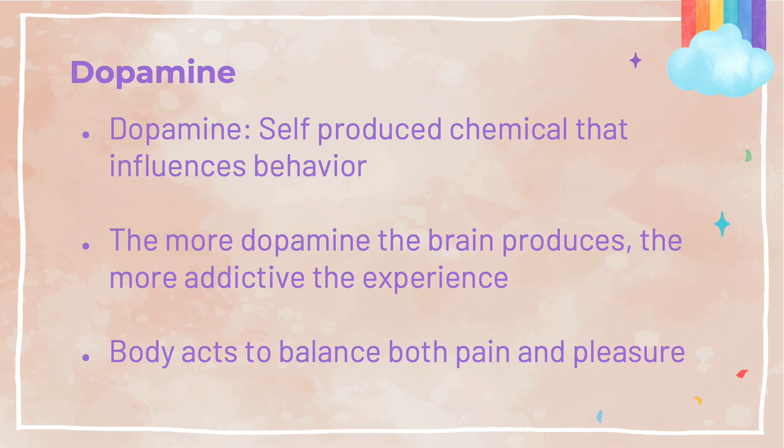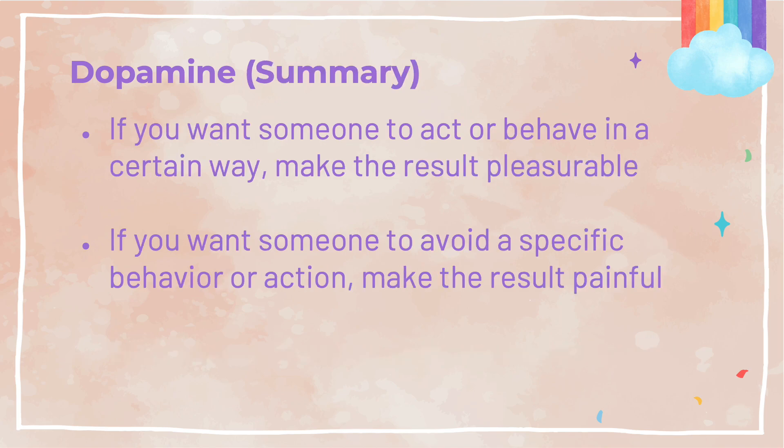Our brains are constantly and actively balancing both pain and pleasure. Your body's pain and pleasure receptors act as a type of homeostasis for your body. To summarize: if you want someone to act or behave in a certain way, make the result pleasurable. However, if you want someone to avoid a specific behavior or action, make the result painful.